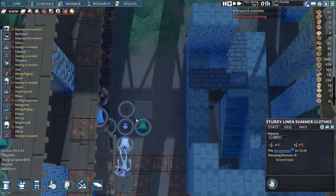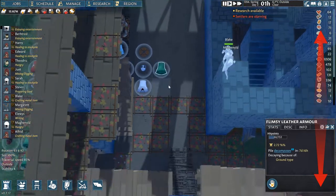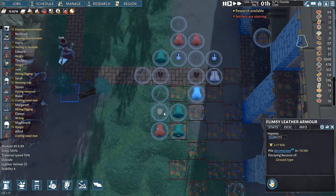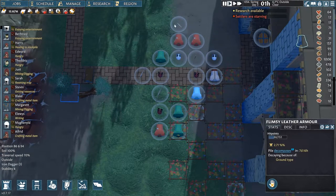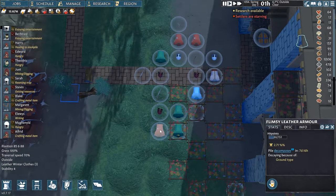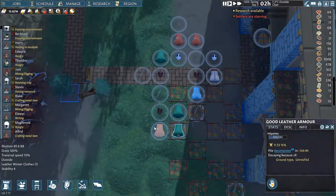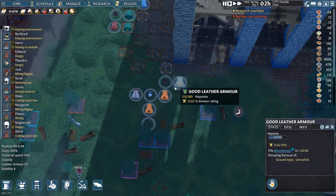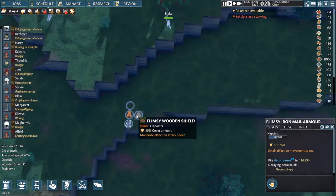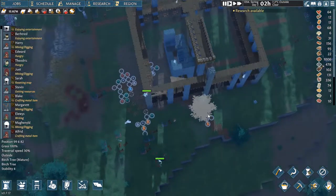What did I find here? Sturdy linen clothing, sturdy linen winter, flimsy leather armor, sturdy leather fine iron, sturdy leather war bow, flimsy leather, sturdy iron main helmets which I could really use, and more good leather. A good leather armor with high hit points — thank you, raiders! Another one, and another good helmet. I practically don't even have to make armor after this. I'm going to be full on gear and good gear at this point.